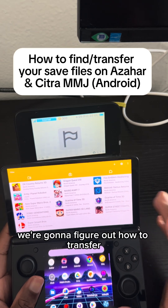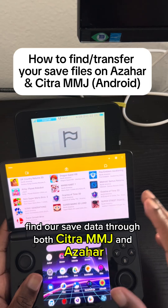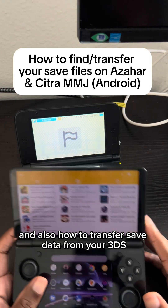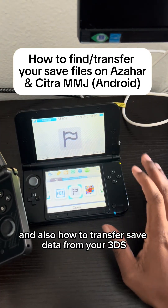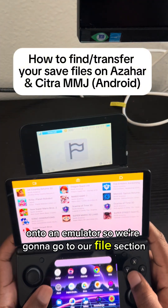We're going to figure out how to find our save data through both Citra MMJ and Azahar, and also how to transfer save data from your 3DS using Checkpoint on a modded 3DS and put it onto an emulator.